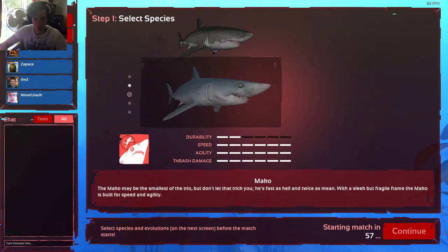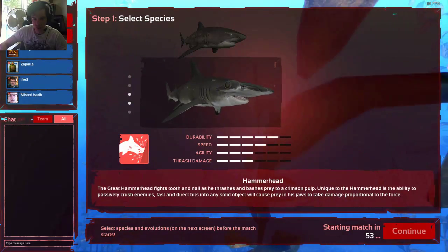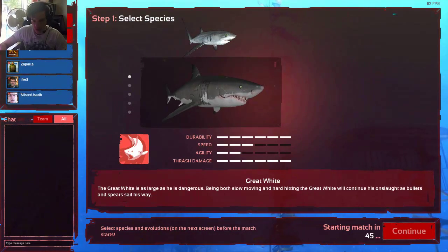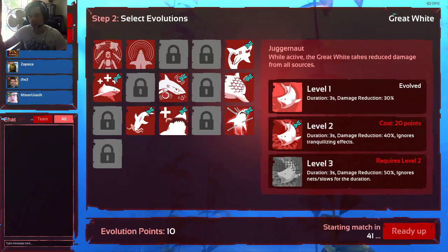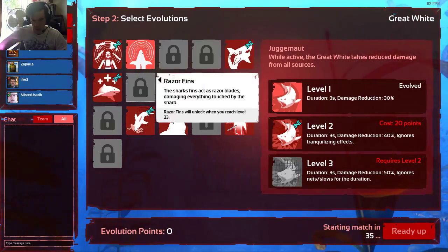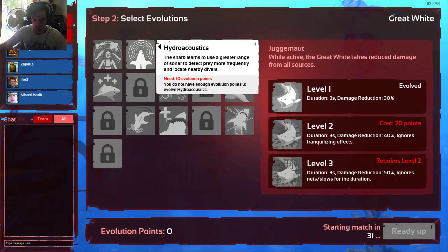We can choose which shark we want to be — durability, speed — but I'm going to take the Great White because its durability is best. I'm not so great right now on how the shark works. Unlike the divers who have cash, sharks work with evolution points, so I'm going to use that. I'm ready up.